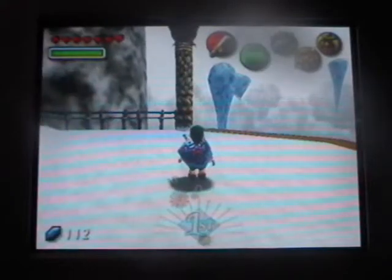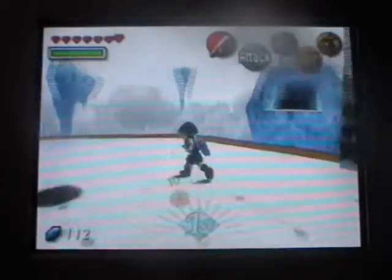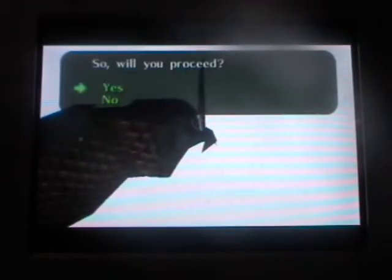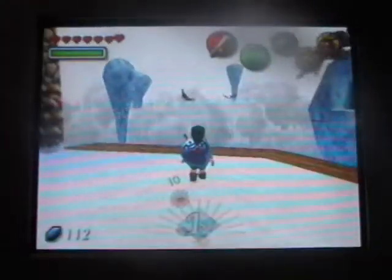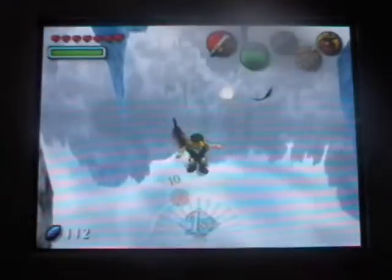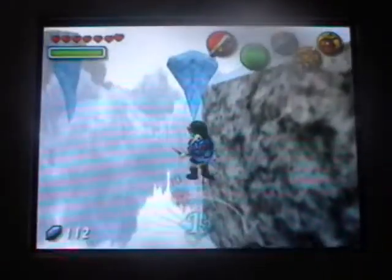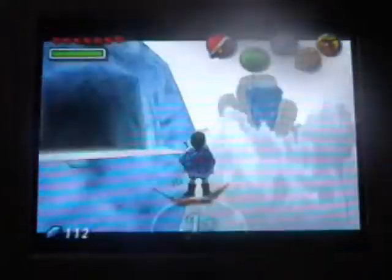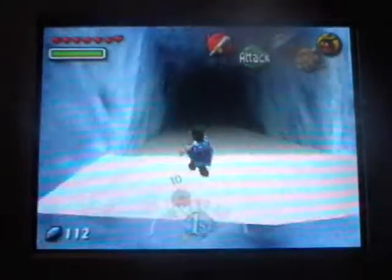Oh my god, it's the owl! It's flying away... stupid owl. What it's doing actually is that it's dropping feathers. Whoa — we are standing on a feather and standing on nothing. That could only mean one thing, and of course it's slippery — that could also mean one thing. I'll show you in a bit. Let's just keep jumping and head over here.